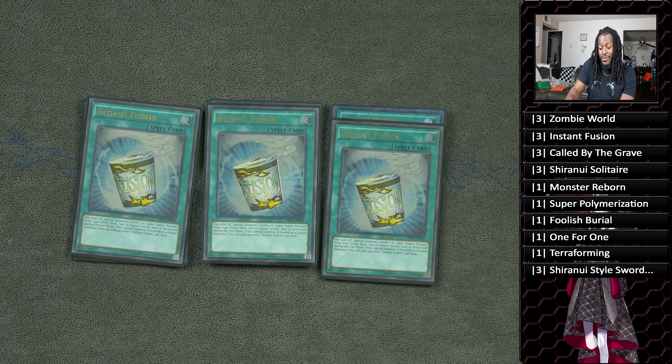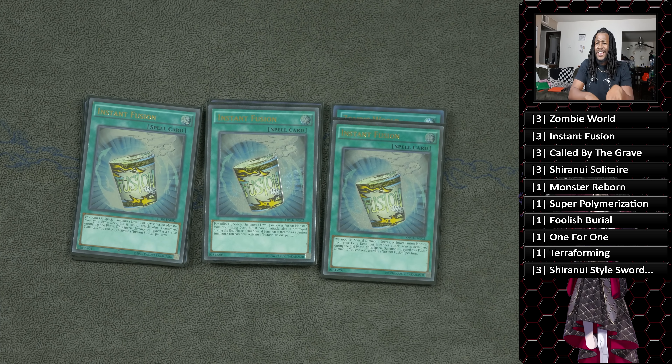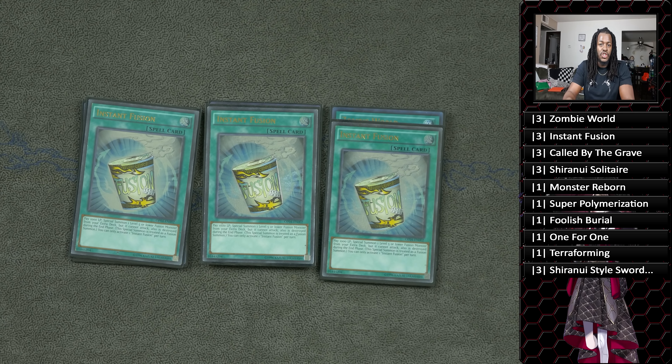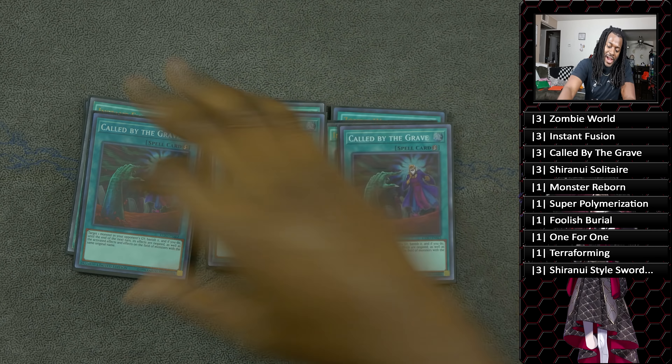Three copies of Instant Fusion — this is actually the card I decided to take out for Rivalry of the Warlords. Instant Fusion serves multiple purposes: going second, you summon Thousand-Eyes Restrict, snatch your opponent's monster, and play Yu-Gi-Oh. Going first, you summon Millennium-Eyes Restrict to prevent your opponent from hand trapping you, then make your combo regardless. Instant Fusion also gives you an extra monster to your side of the field in case you want to make a Vampire Sucker play or whatever you're trying to do.